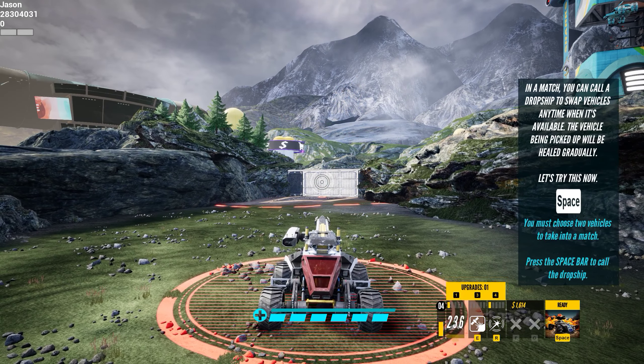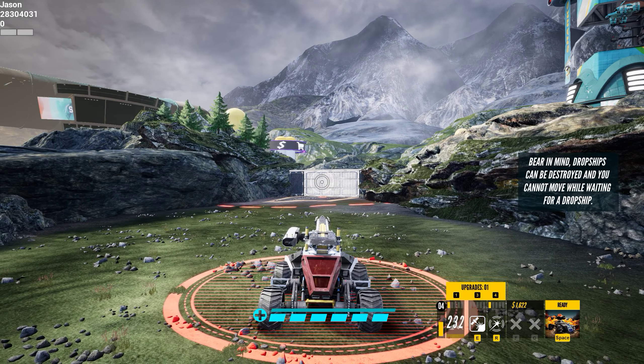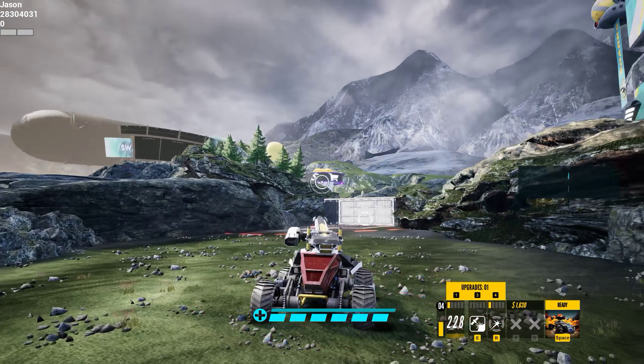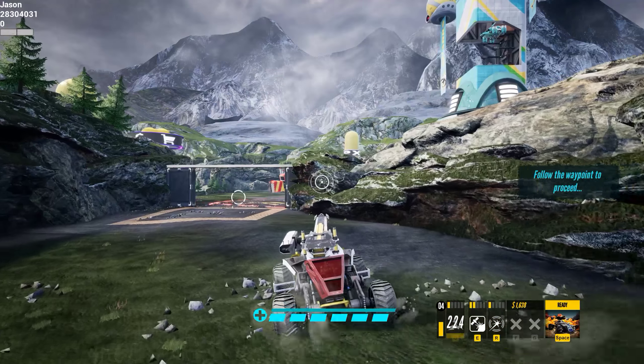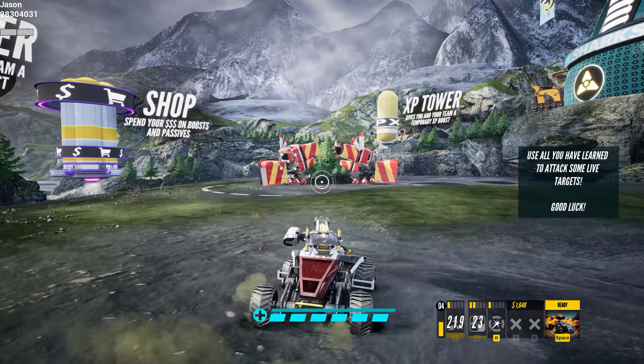In a match, you can call a dropship to swap vehicles. Bear in mind, dropships can be destroyed and you cannot move while waiting for a dropship. Use all you have learned to attack some white targets. Good luck.